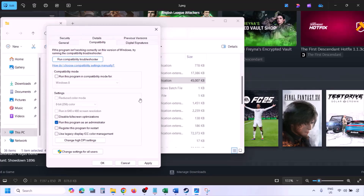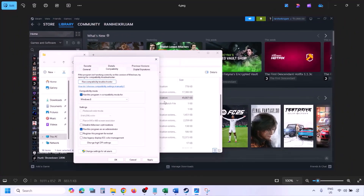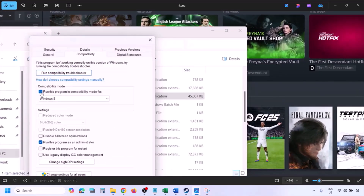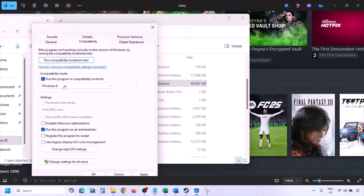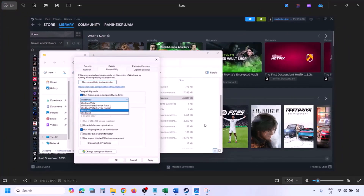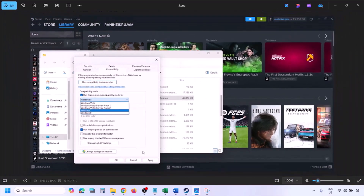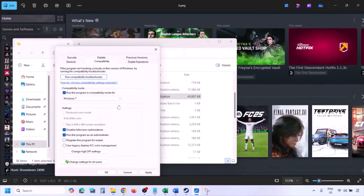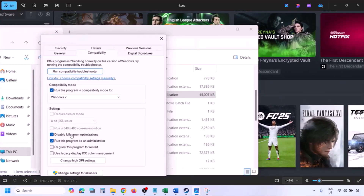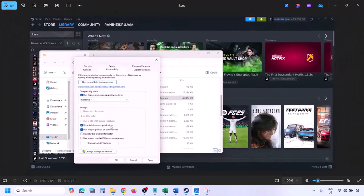Instead of launching from Steam, try launching from the game installation folder. Still not working? Put a check on the compatibility mode box and select Windows 8 from the drop-down, hit Apply, click OK, and launch the game. Still not working? Select Windows 7 instead, hit Apply, click OK, and launch the game. Still not working? Put a check on 'Disable fullscreen optimization', hit Apply, click OK, and check.